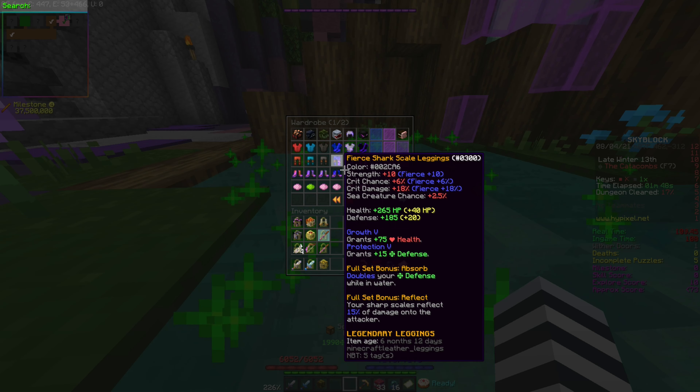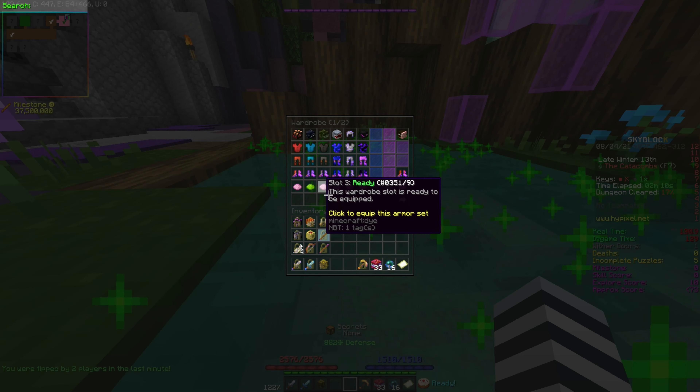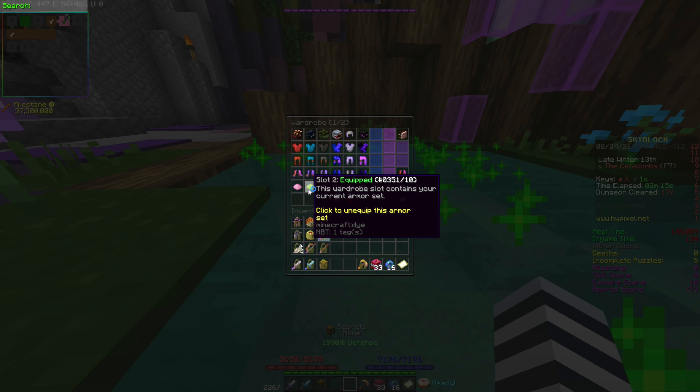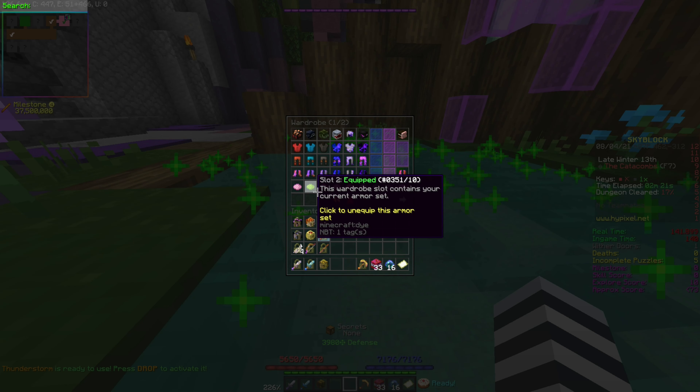But with what I'm about to show you, you'll be able to have your defense doubled without being in water and without needing the shark scale armor. So what you're wanting to do is, in the wardrobe, swap between the two sets pretty fast, and if you look down at the defense number, you can see that we just doubled it.